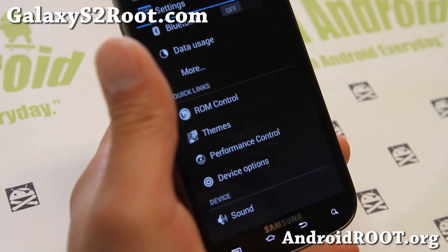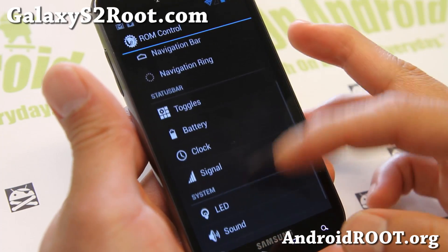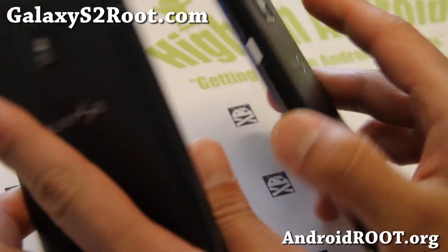Other than that, you'll find all the regular stuff — I won't go over it this time. You can change all of your UI toggles and all of that good stuff. So check it out for this week's ROM of the Week for the T-Mobile Galaxy S2 and the GTI 9100.